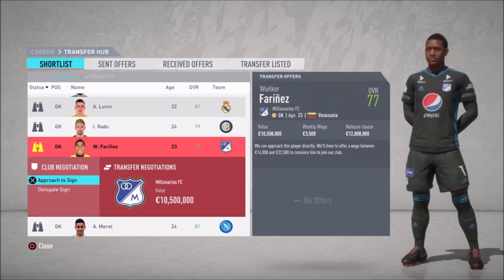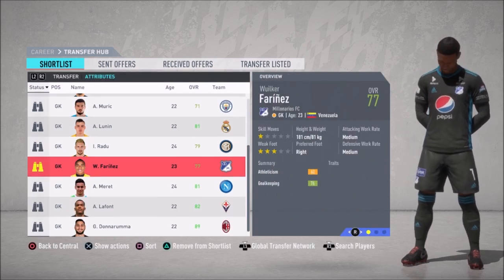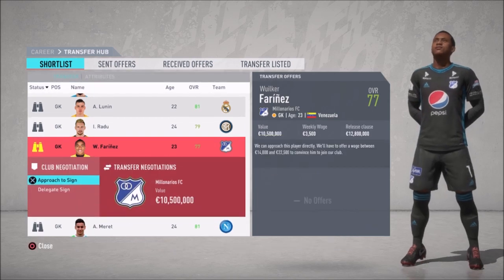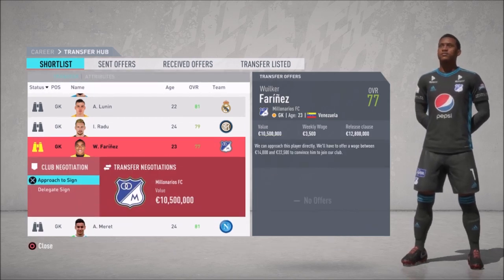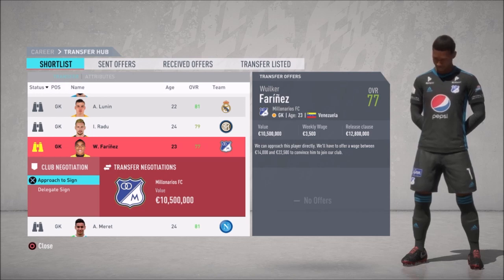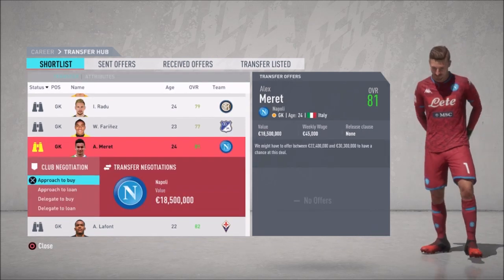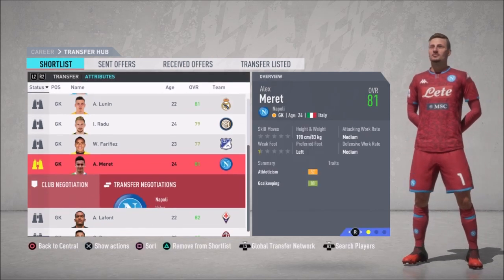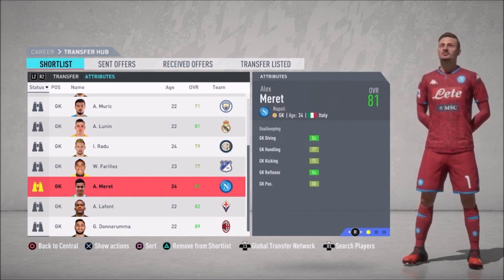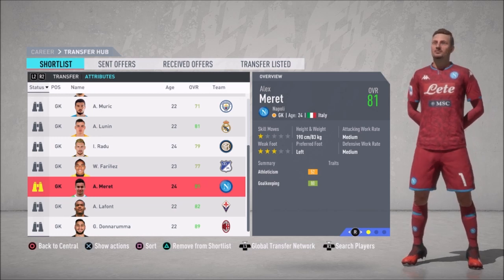Alisson Becker is the counterpart of Ederson — his countryman. Even he is similar and has the same trait. So my point here is: watch out for the traits, which you can see on the right side of the section whenever you go through the attributes. It will be helpful for you whenever you target bigger championships and competitions, rather than going behind just attributes and potentials.